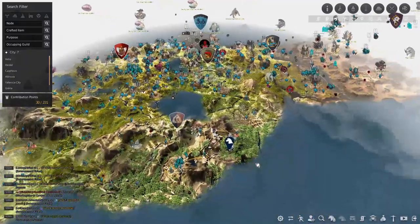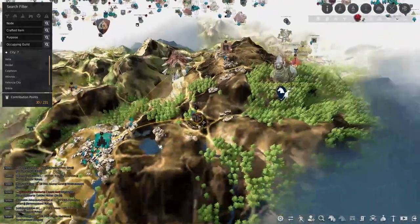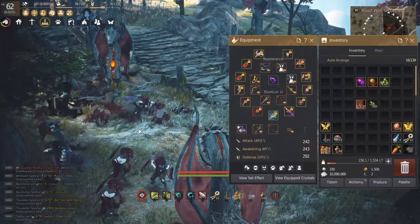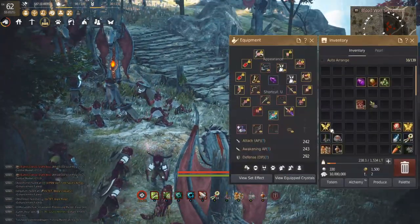Here's where we are right now — we're at the very south of the map, to the east of Duvencruen, right where it says Blood Wolf Settlement. You're gonna grind here like this guy is over here, and just grind here for a good while.